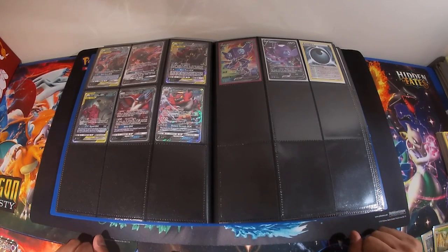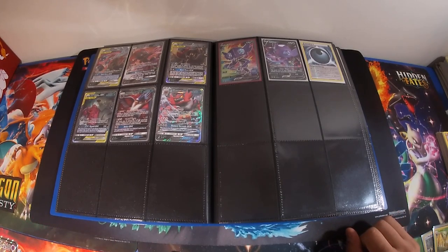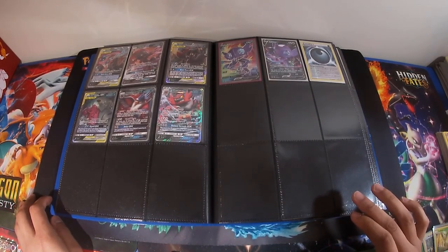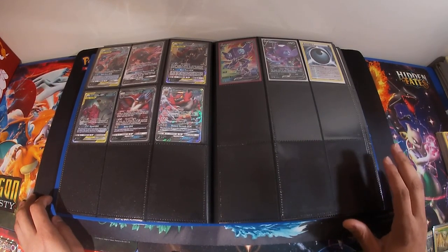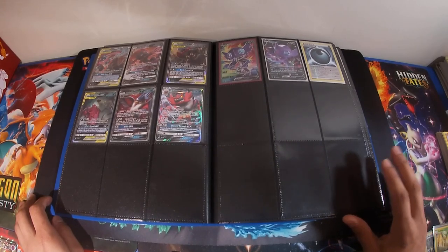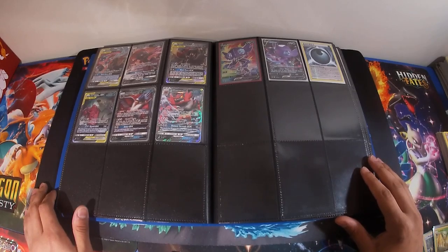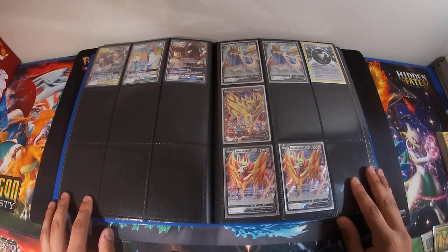Now we get on to the dark stuff. We've got multiple tag teams — we have Weavile GX, Incineroar GX, Mega Tyranitar, and Sableye. Then you have the Sableye V — the full art is probably the best full art in the Sword and Shield booster box, hands down. The artwork is good, the background is nice, just amazing artwork on that Sableye. If dark is your thing, let me know and we can work out a trade.